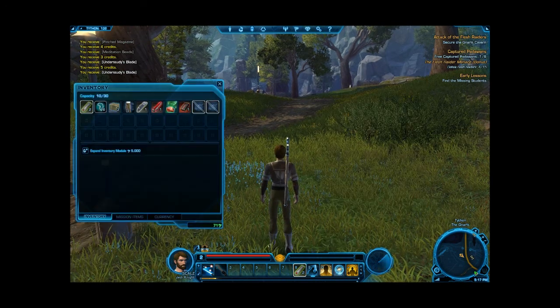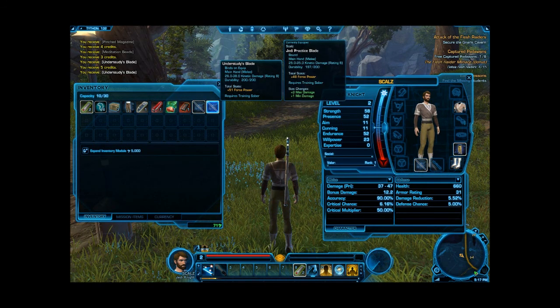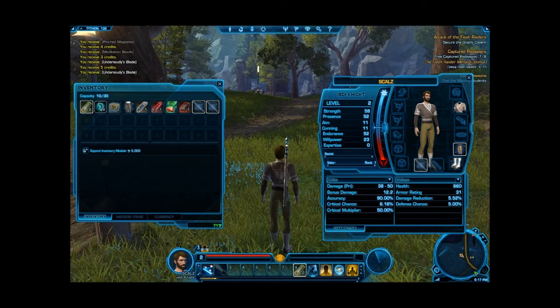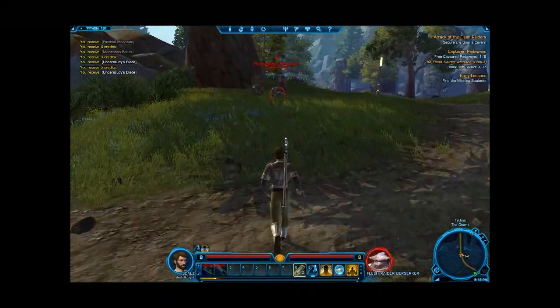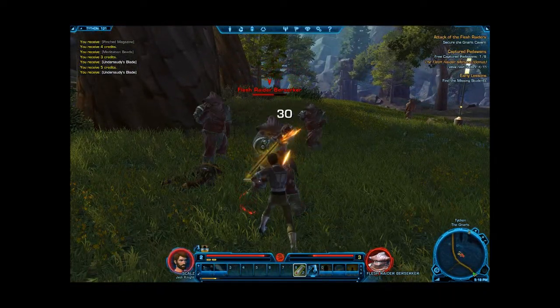Okay so I have 51 force power — this is a better blade than I have. Equipment — bind it to me? Yes. So I've got that on now. Oh, it looks the same. So I'm supposed to kill these guys — flesh raider berserker is some kind of bonus, I'm not sure where I got that.